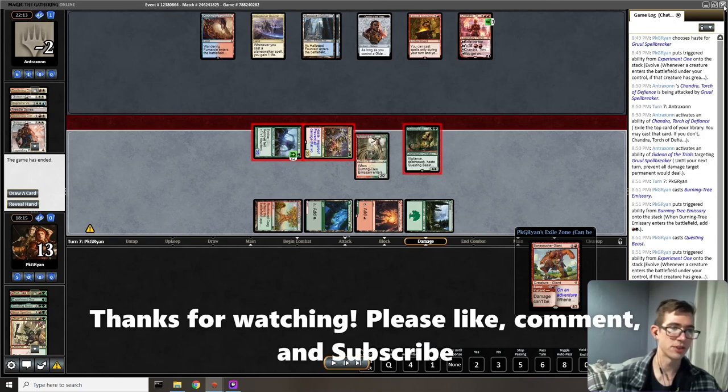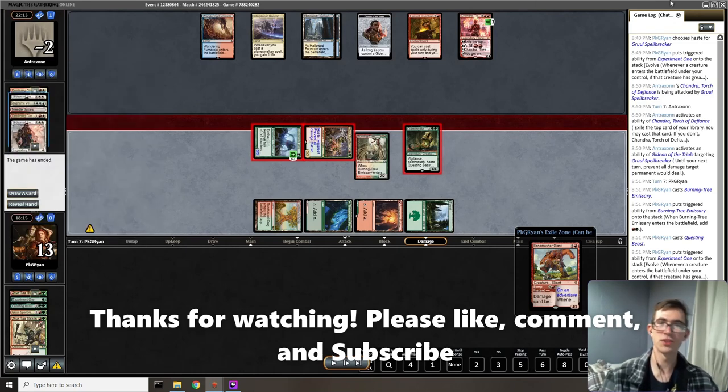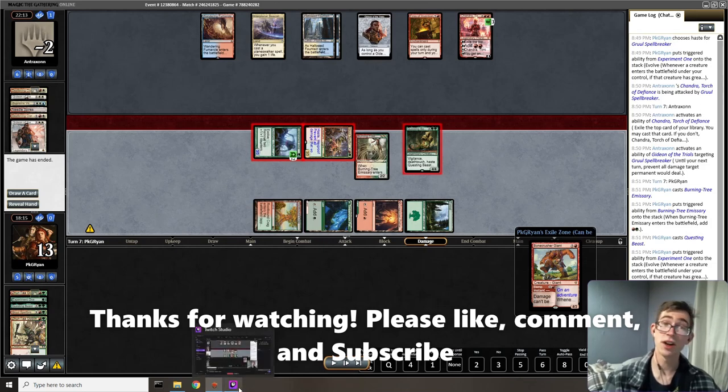Awesome — hopefully you enjoyed that interesting rules interaction. Seeing the aggressive power of something like Gruul with haste creatures everywhere is extremely powerful. Your opponent never knows if their planeswalkers or their life total are safe — and that's a fight for you, and that's great.